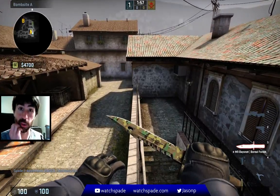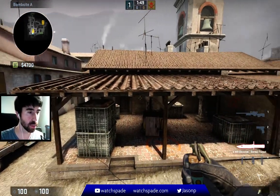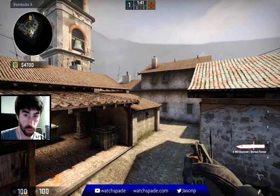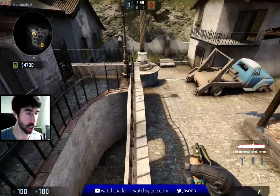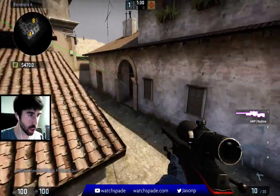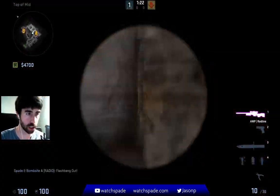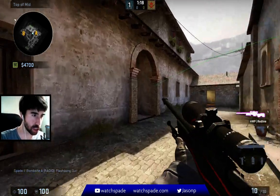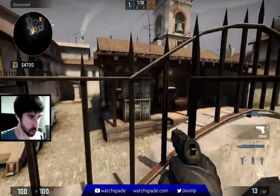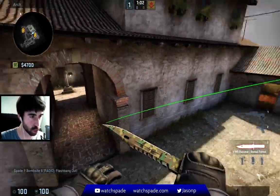The flash I saw Swag do on stream yesterday: you come up on the fence here on graveyard. Say, for example, you guys have come up as terrorists, you've taken A site, and you're waiting for the rotate from B — you've got one, maybe two people you know is gonna be coming through CT to arch. Get up here just past the bump on the graveyard fence, put your crosshair right here on this antenna, and just toss it. Look at where this pops — it's beautiful, it pops right here. If you've got a guy holding arch, just let them know you're throwing the flash, they can look away, come around, and they'll be blind. It's really a beautiful flash. Just come right up about here — it's a lazy one too. Get precise and it'll work great.